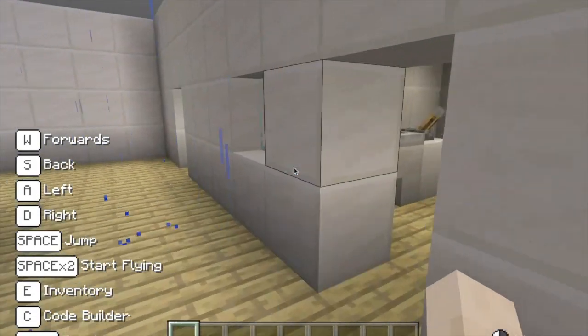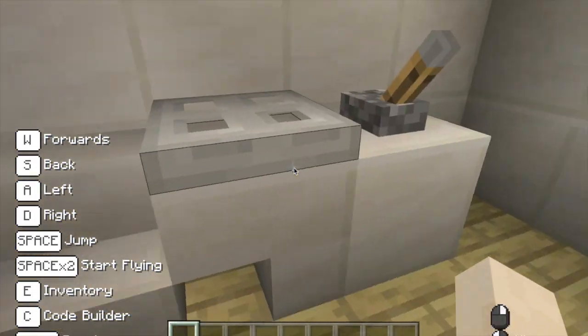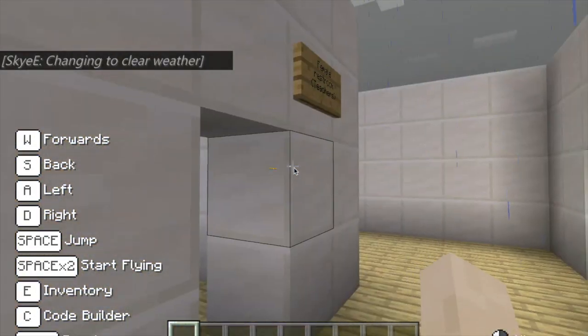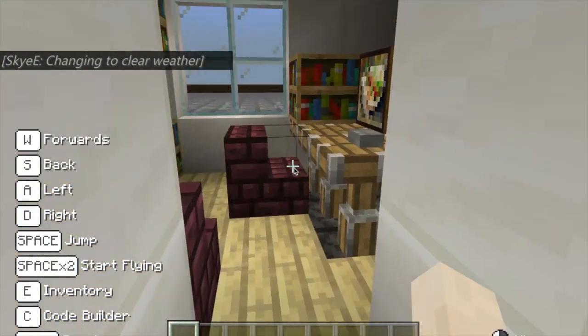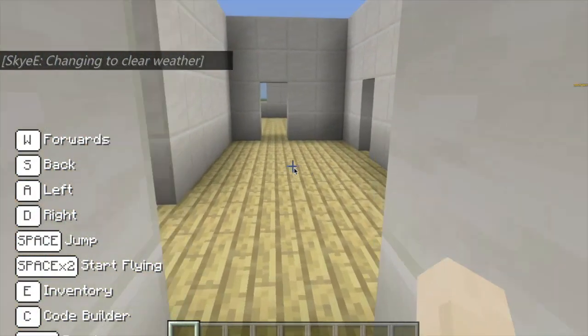That's the stop room, we've got the staff toilet, Mrs Henson's office, female staff toilets, and we've got Mrs Price's office here with all their files and books.